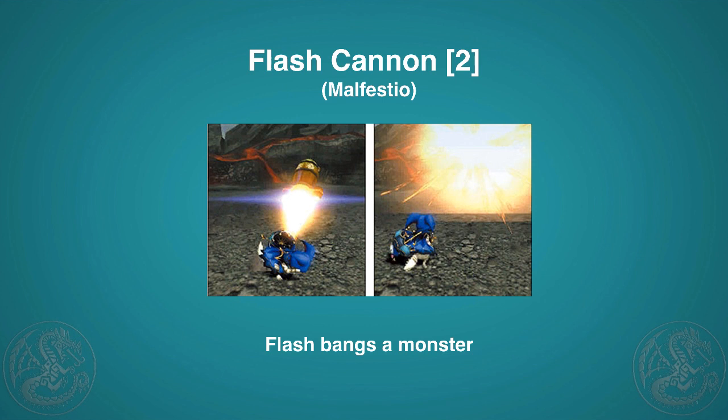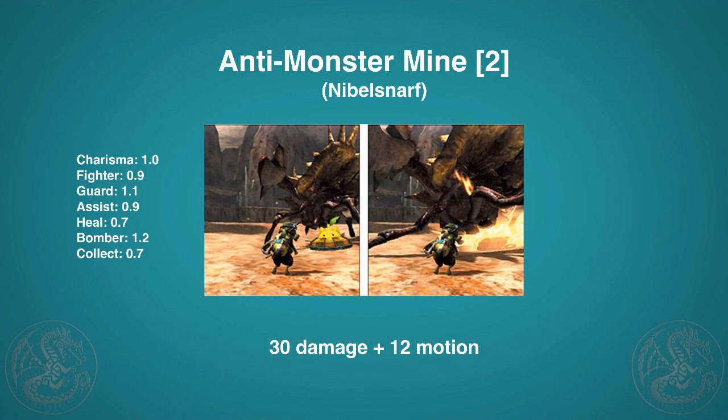Then we have the Flash Cannon, essentially a flash bang for Prowlers. It does take a little longer than throwing a flash bang as a hunter, so you'll want to time it right. I love this skill on a fighter cat because it can keep the monster from running away and stuck in the area so you can keep pounding it.